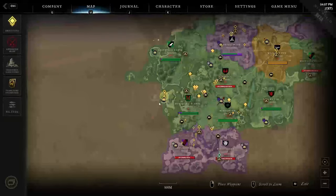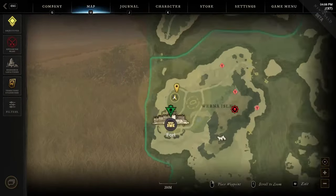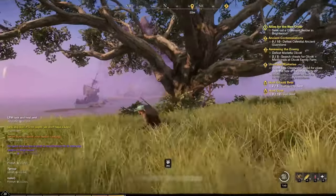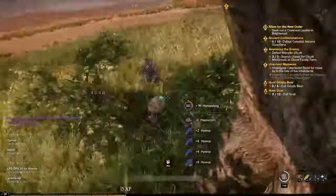The eleventh location is also in the top left side of the region, but this time you need to explore the first green area above the fort, where you will find a huge tree around which a dozen more herbs can be harvested.